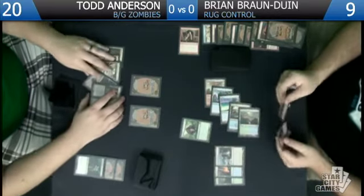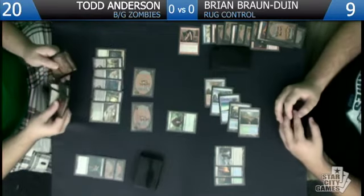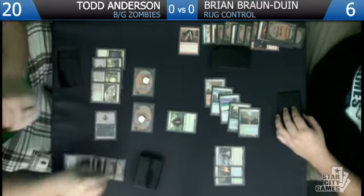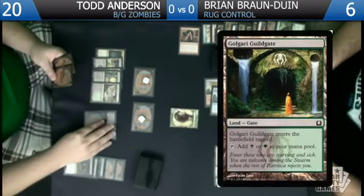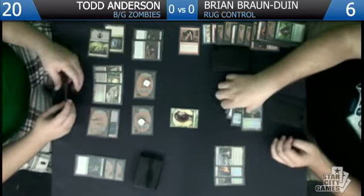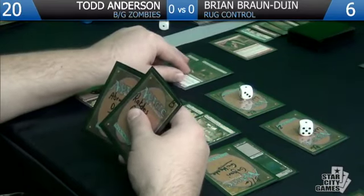We're gonna attack with the two trolls. I'll block one — the one I block, I will discard a Gravecrawler to put a counter on him. The one I didn't block, I'll discard a Gravecrawler and put a counter on him. I'm going to take three — I'll regenerate the one you blocked. I'm at six, Thragtusk dies, I get a Beast. I'm gonna play Golgari Guildgate tapped and then cast both my Gravecrawlers from the graveyard.